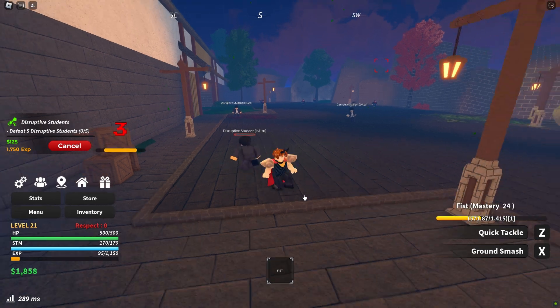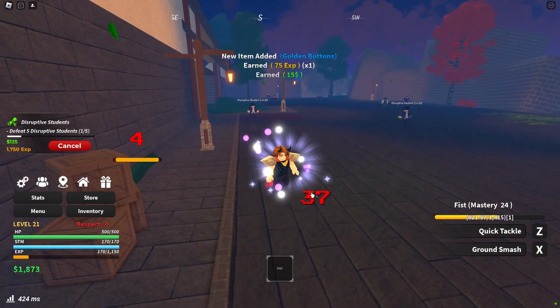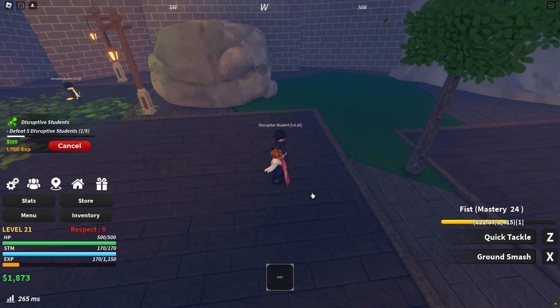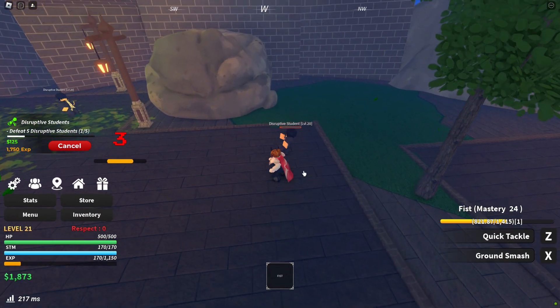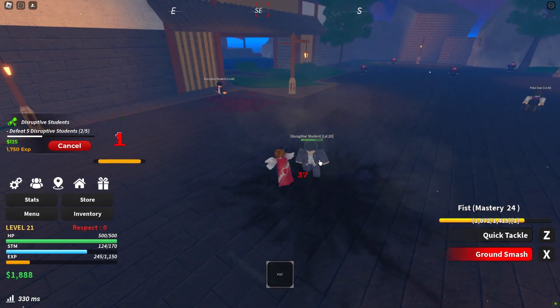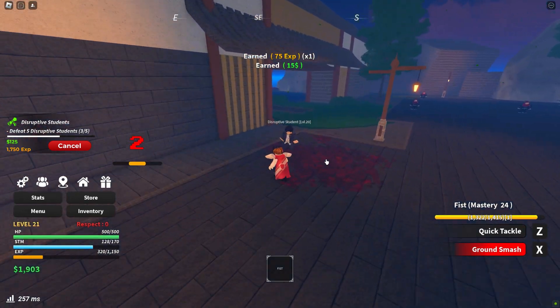To obtain Golden Buttons, you need to defeat disruptive students located near the Katana Cellar on Jiu-Jitsu High Island. It's advisable to avoid engaging the pistol user boss in the center area, as it's too powerful for lower-level characters.